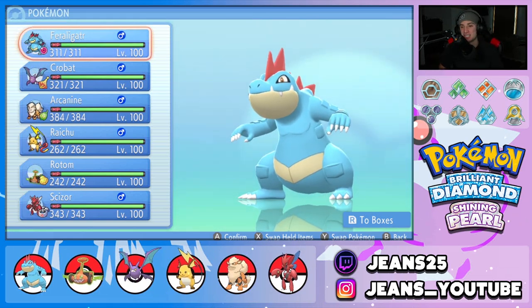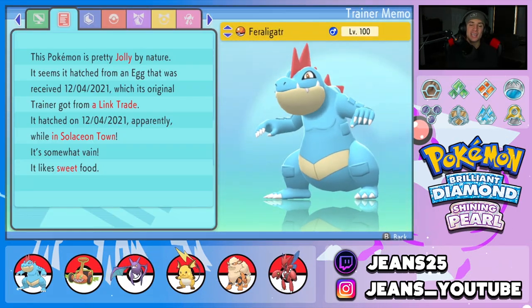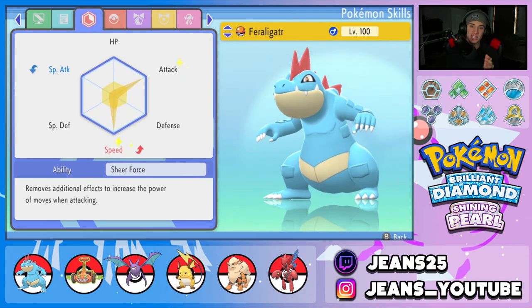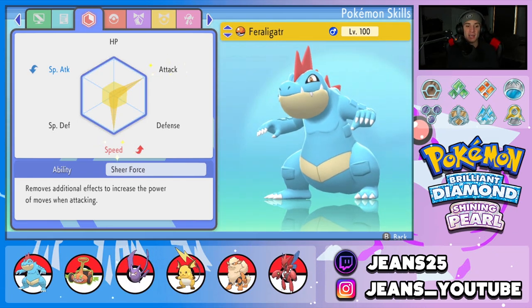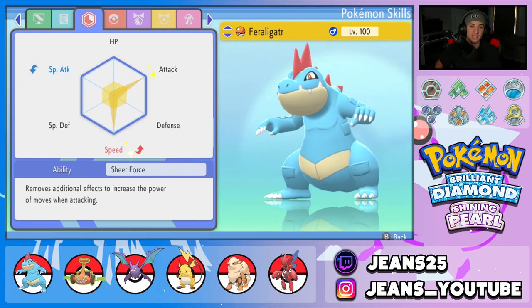Getting started with the team preview, we start off with the one and only Feraligatr. Feraligatr is a beast of a physical attacker. We gave this thing the Jolly nature so it can outspeed most Pokemon, and its EVs are fully in Attack and Speed — this thing is just here to hit like a truck. One thing I really like about this Pokemon is the ability Sheer Force, which is really good for physical attackers.